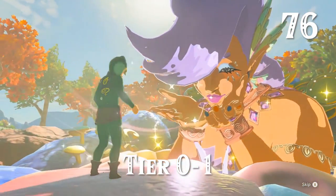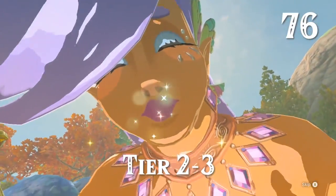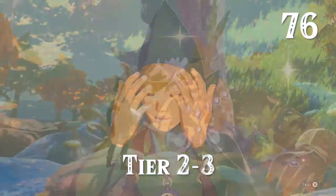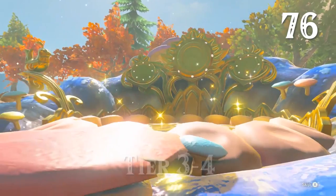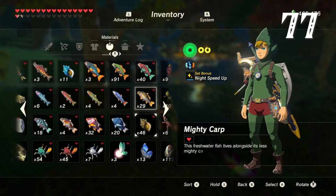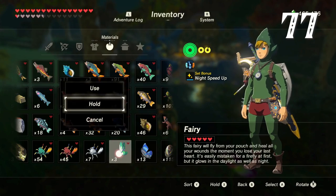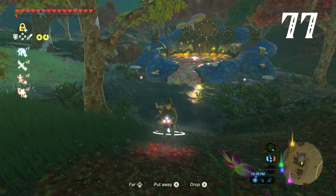Some of the best animations in Breath of the Wild are found at the game's fairy fountains. There's a different animation for each tier of upgrade. While you're at a fairy fountain, you can actually gather bonus fairies — generally the game only wants you to have three in your inventory, but if you hold those in hand, it will spawn in more.